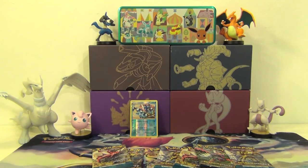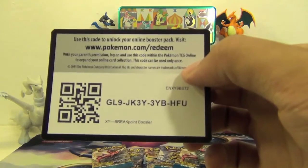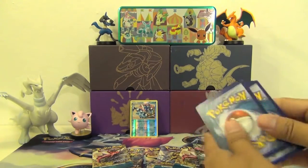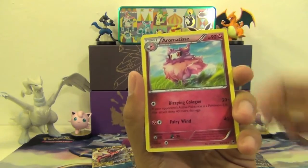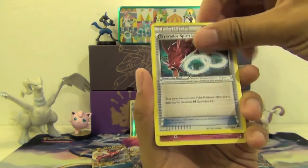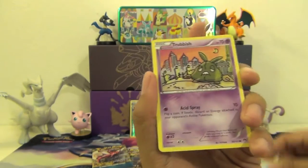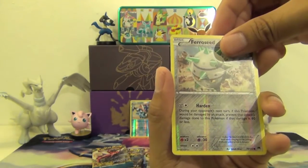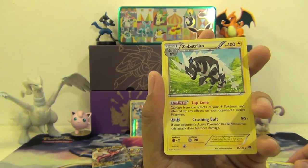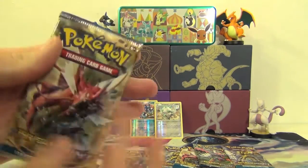Next pack. Puzzle of Time, Aromatisse, Spirit Link, Spritzee, Drowzee, Shellder, Trubbish, Ducklett. Reverse Holo Ferroseed, and our rare is a Zygarde. Come on, shiny fish!